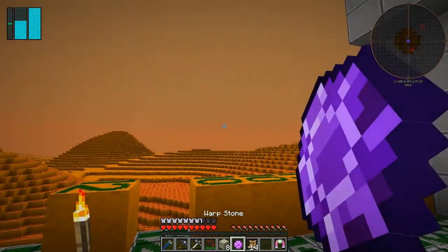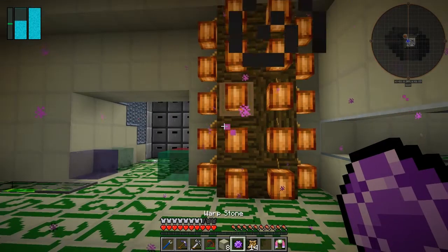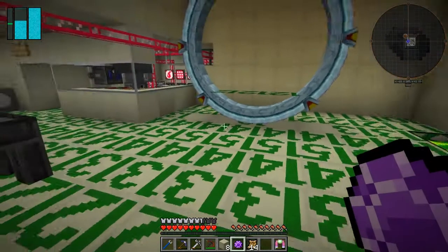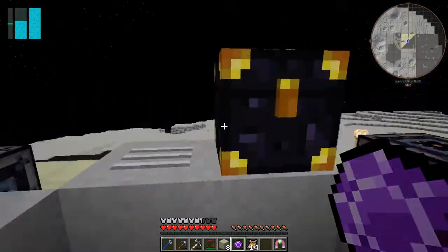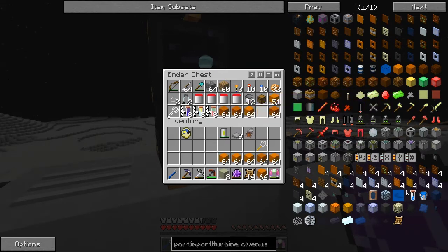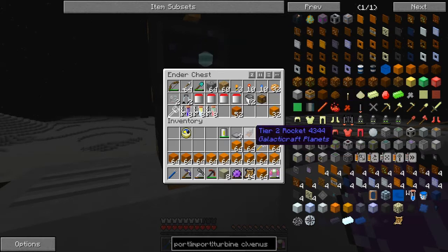Let's select this now and select the moon base to return. We can get back to Venus Space very quickly using the return scroll. Now we should have some materials in here - lots of subsurface rock but I can see it has no uses at all. Let's get it out as far as I can.